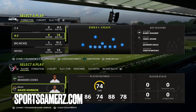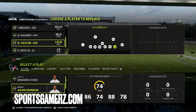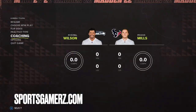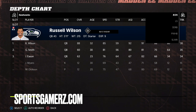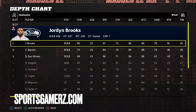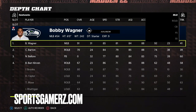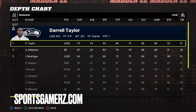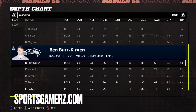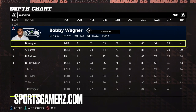This defense gets heavy pressure from the outside linebackers, so they're going to need to be fast. The reason I chose the Seahawks to make this video is because they have some very fast guys you can put on the edge to get pressure. We have a guy at 90 speed, one at 87 speed, one at 86 speed — plenty of players that are pretty fast coming off the edge. If you play MUT, you can even get faster players than that, which is really nice.